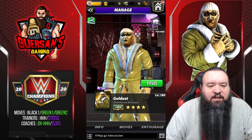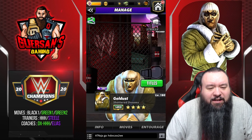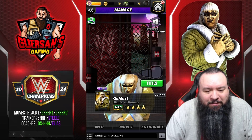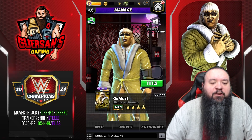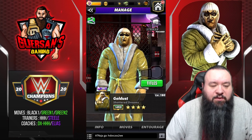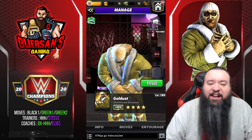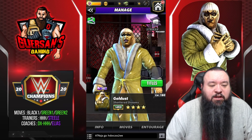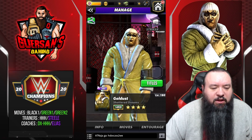Hello champions, it's time for another forgotten gem — the uncommonly used common guys. This time it's going to be Gold Dust Shattered Dreams, that is Striker Gold Dust. I've been saying forever that he was next; I just didn't have time to get through it. Now we're going to do it, and it's actually going to be a pretty short one because you pretty much have one move set that's going to work.